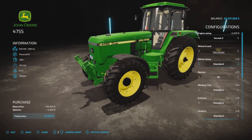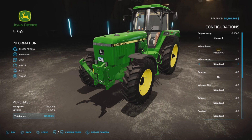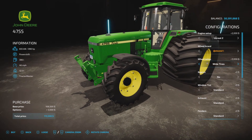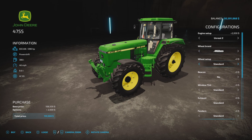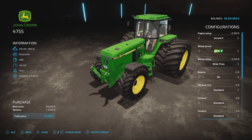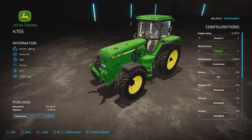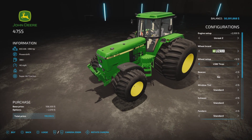We'll start with Trelleborg — it has just the Narrow triples, which I use often. Michelin, we have just the Twins. Continental, we have a big rear wide tire at the back option. Midas, we also have Duals and a big wide tire option. BKT, we have the normal and a wide rear tire. Vertecine, we have Duals, wides and duals. Nokian — we have a Nokian wide option, that one actually works really well. And then the Lizard LSW tires.